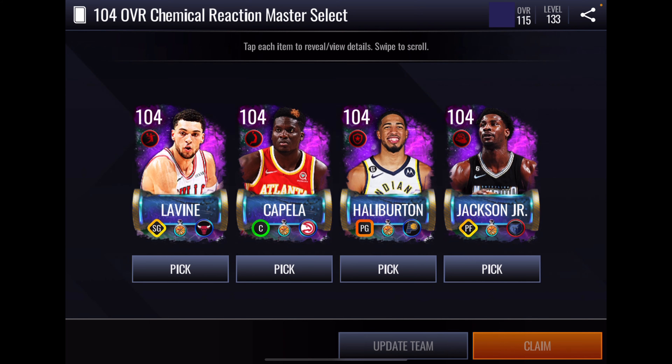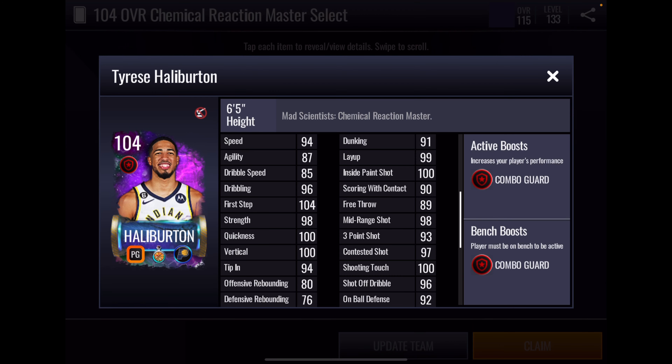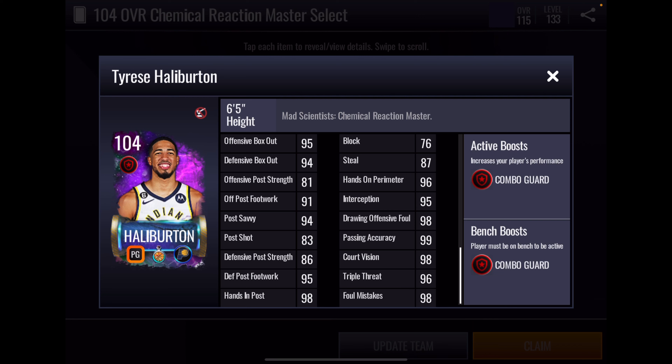Let's go to Tyrese Halliburton. He has a plus four elite combo guard boost to position. Some interesting athleticism stats: 104 first step, 100 quickness, 100 vertical for a 6'5 point guard. Rebounding is pretty low; box out pretty high. Inside offensive game looks okay, but scoring with contact and dunking is kind of low. Perimeter shooting should be fine — he's got that 100 scoring touch, hopefully carrying that 93 three-pointer. 92 on ball, 96 hands on perimeter, 95 interception, 98 drawing offensive foul — some good defensive stats, but not a particularly good steal stat. Decent playmaking stats.